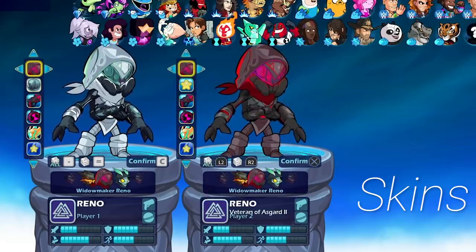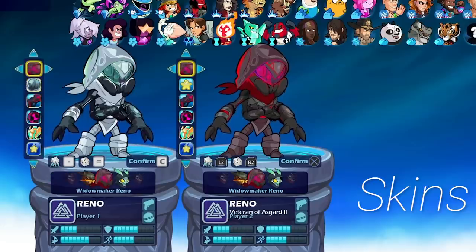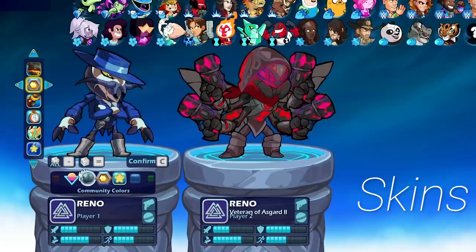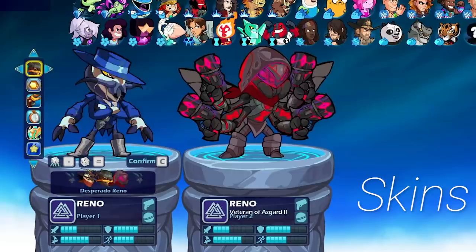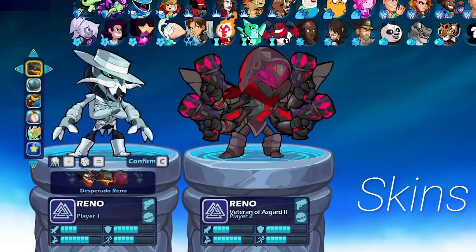Overall I really like the skins. We're going to take a look at all the colors for Reno later in the video, so stay tuned. The skins will be available on day one, and Reno comes out tomorrow — so if you're watching this on April 13th, Reno comes out tomorrow along with all the skins.